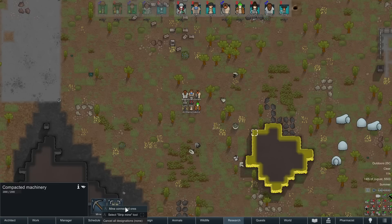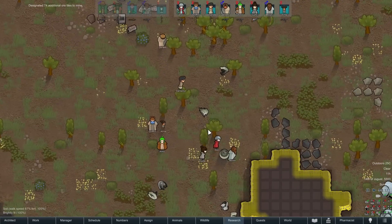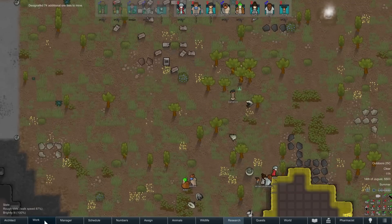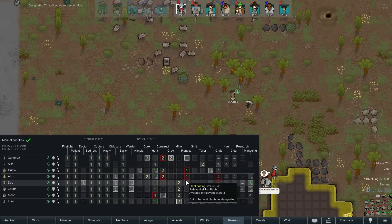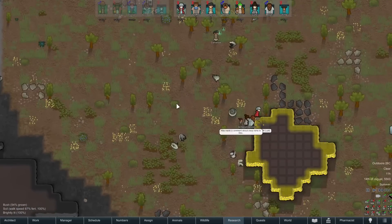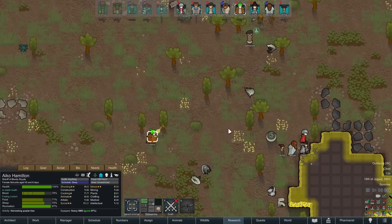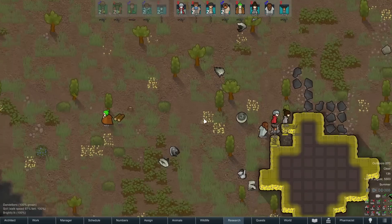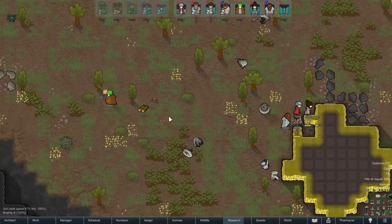We're going to designate this area to be mined. Let me just reset everyone so that they immediately reevaluate their tasks. As soon as I get a chunk of wood here — you're not mining, be cutting down some trees please. We'll set up a little sleep spot, but the last couple of times it just turned out we could mine this really fast and not worry about it. By the time we set up a room, it was time to leave.